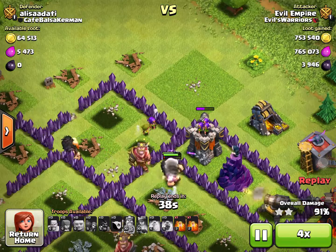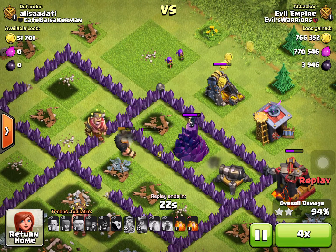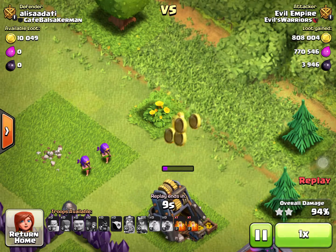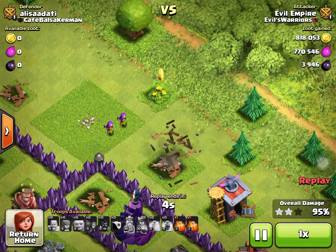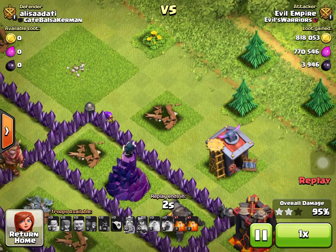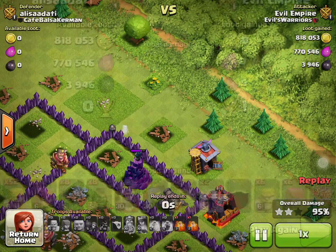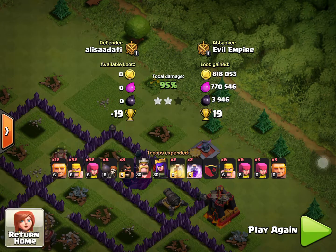I'm going to speed it up here - there's no point in letting it play out at a slow speed. The giants are going to die, but the good news is the archers are out of range of the wizard tower, and no traps have been triggered by the archers. They will manage to snipe that gold mine right there, and we will walk away with almost 2 million worth of resources with our loot bonus included.